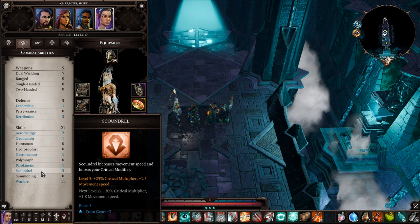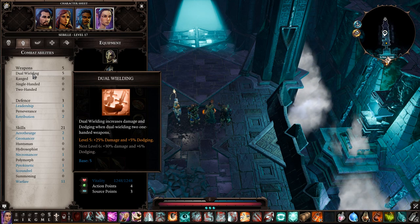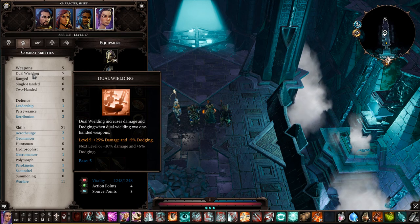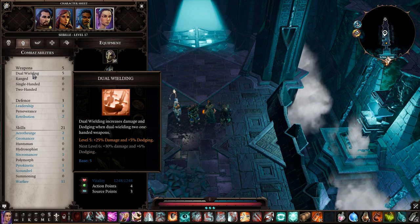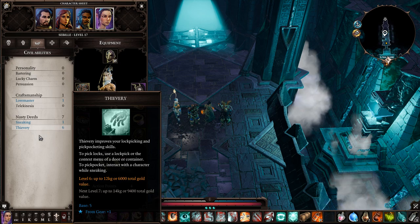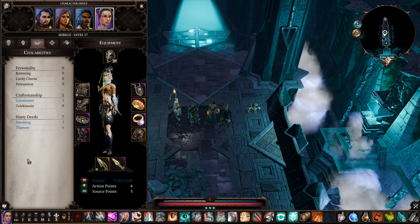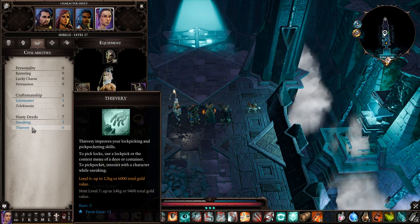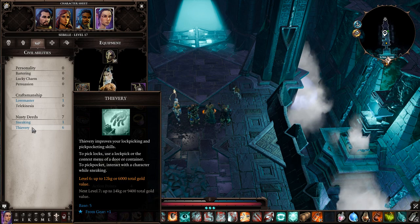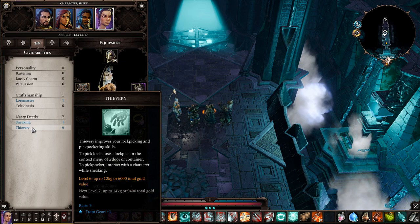For civil abilities, I went with Thievery so she can open chests and unlock things. Stealth is all right but nine out of ten times you're just going to start the battle anyway. Having one character talk while the other three set up is better — you really don't need stealth at this point since your characters are already set up to win.